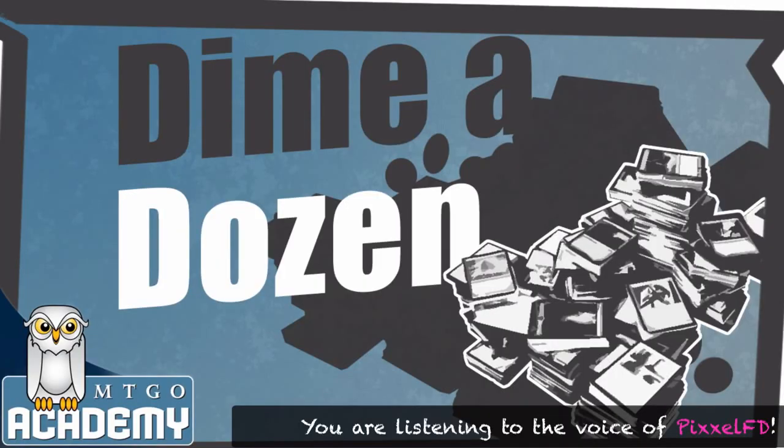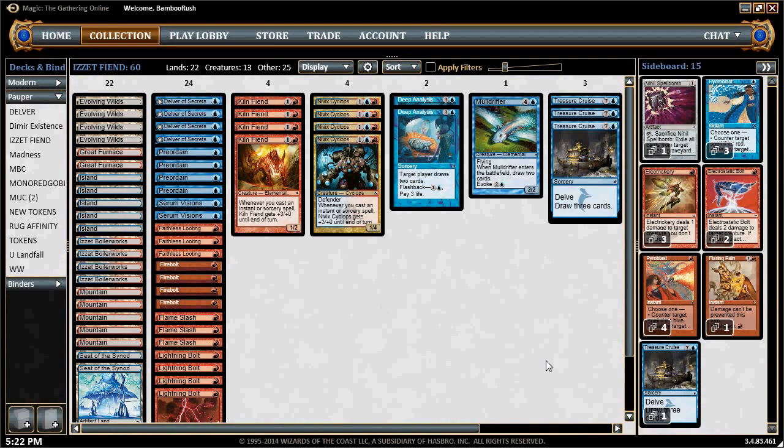You are watching Dime a Dozen on MTGO Academy, featuring Jason Moore. Hi folks, it's Jason Moore here with MTGOAcademy.com. Today we're going to be piloting the new generation — the new breed of Is It Fiend — in Classic Pauper here in the two-man queues on MTGO. Is It Fiend has undergone an evolutionary process; it's become a much stronger, more robust deck. Before it was based on Kiln Fiend and Nivix Cyclops, as it still is, but was a more dedicated aggro-combo type strategy.